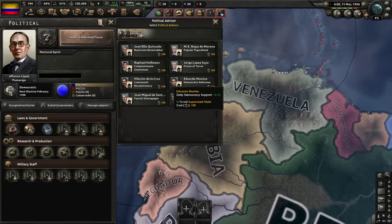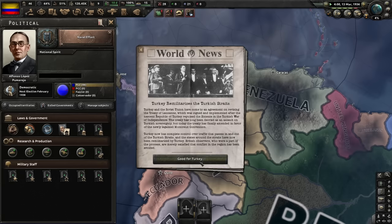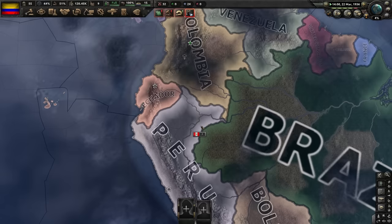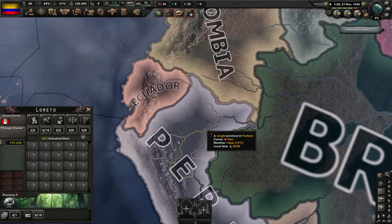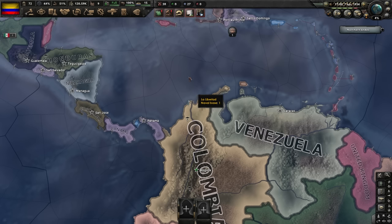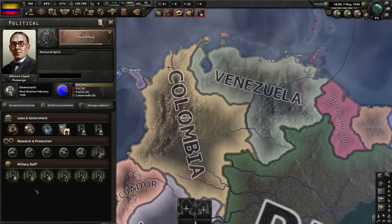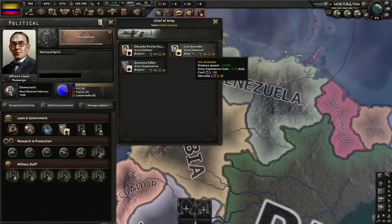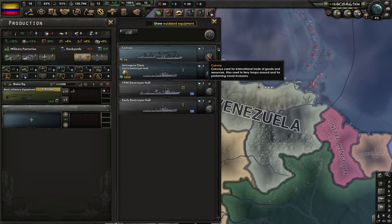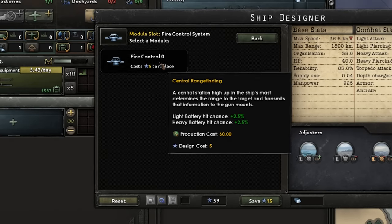We've got our political effort. Let's hire the demagogue. For naval effort next, I want to start building new ships early — not so much to get the achievement in the traditional sense, but because I'll need some sort of navy to invade Peru. Peru is difficult to invade through the jungles and mountains of the north, so I'm just going to naval invade them. They have a small fleet, so I'm thinking start producing destroyers early to outproduce them. I'm designing a 1936 destroyer: battery torpedo launcher, good engine, fire controls.